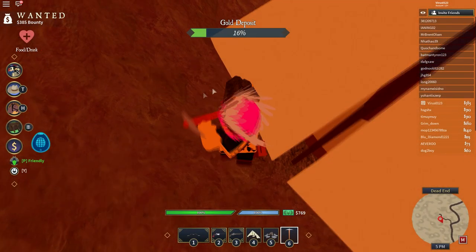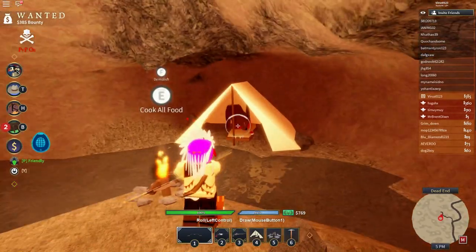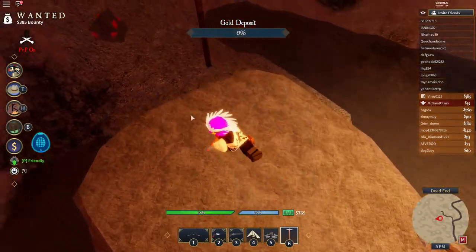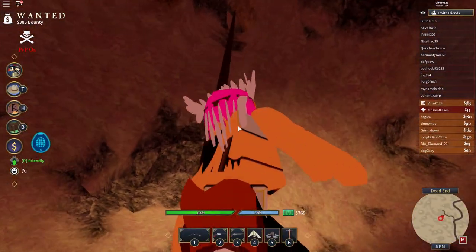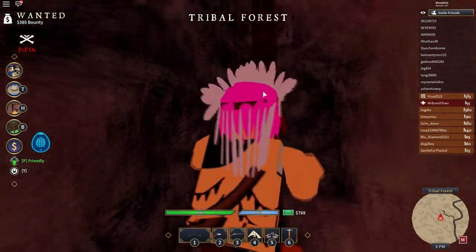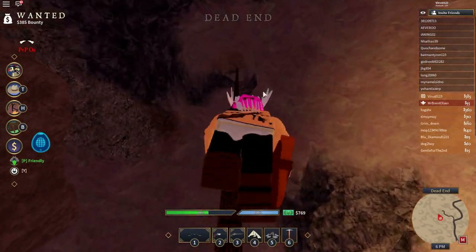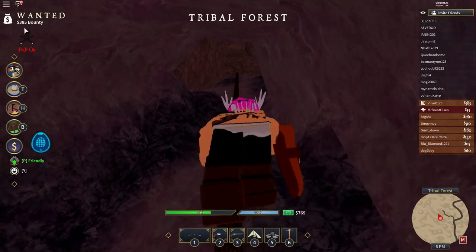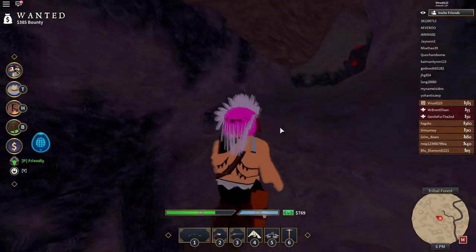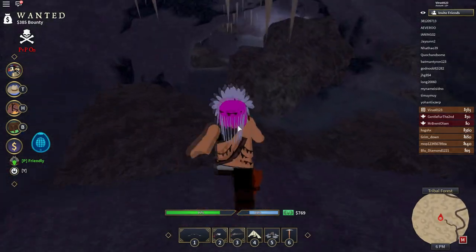I'm gonna get three more gold just because I can. Once you're done with that, you want to climb up from behind where the hole is. This is better when you do it without a wanted level, because if you're a wanted person then people can kill you in the safe zone — that's gonna be one problem.